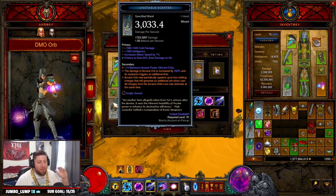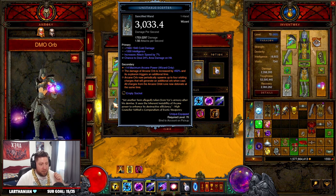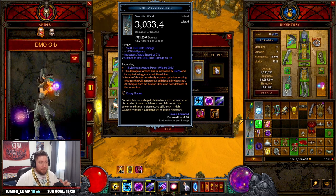What's up guys, we're back again inside the PTR for Season 27. We got some more videos coming your way — we're pumping them out as fast as we can. But today I'm bringing you the Wizard DMO, cold orb or freezing orb, however you want to say it, build into Season 27.